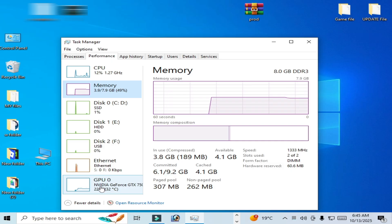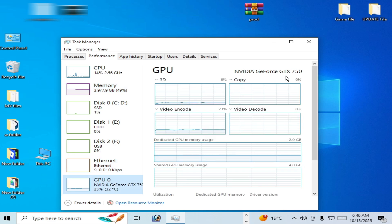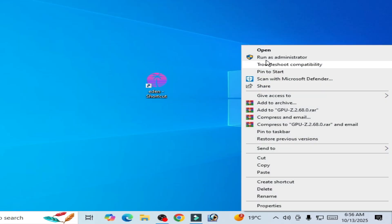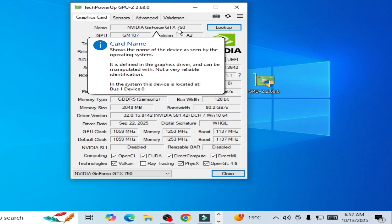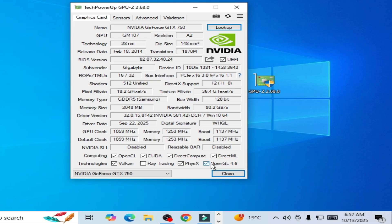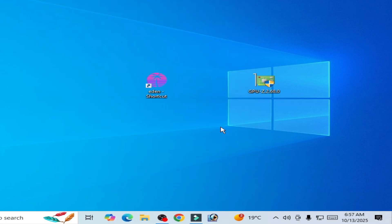If you have an old GPU, you need at least OpenGL 4.6 and Vulkan 1.3 to run Eden emulator. Run the GPU check tool as administrator. You can see your GPU name — for example GTX 750 — and verify your OpenGL 4.6 and Vulkan version. I hope this tutorial helped you. Please subscribe to the channel and like the video.